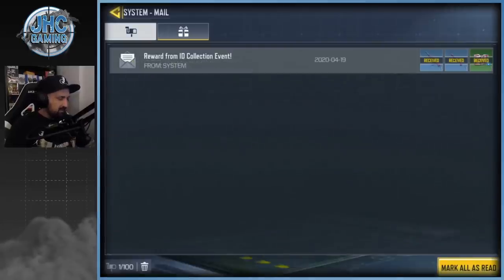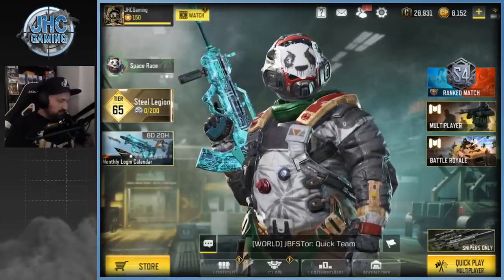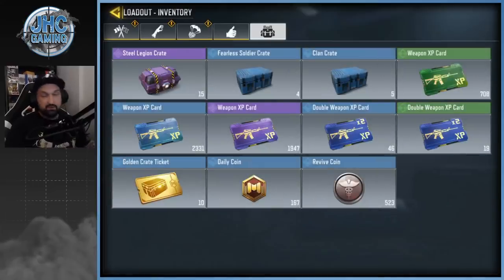I don't really care for operator skins. Now let's go with the crate opening, guys. We got more than a few — we got 15 Steel Legion crates, four Fearless Soldier, and five Kind crates. We no longer have ticket crates, and also the other cool crates from events disappeared after three, so yeah, we're gonna start with the Kind crates.